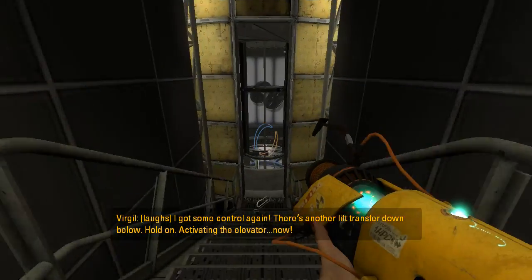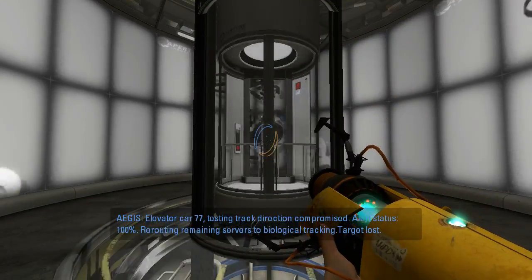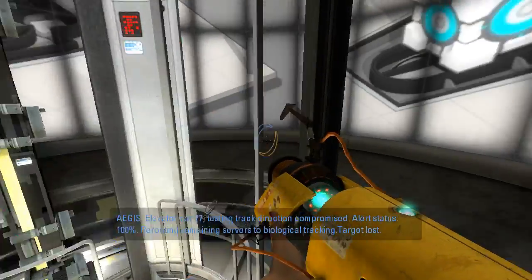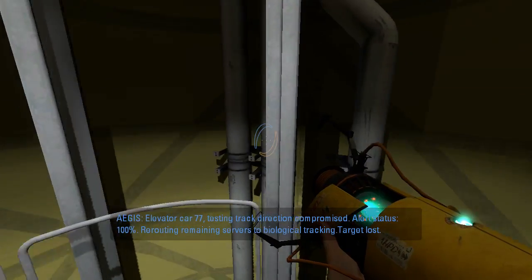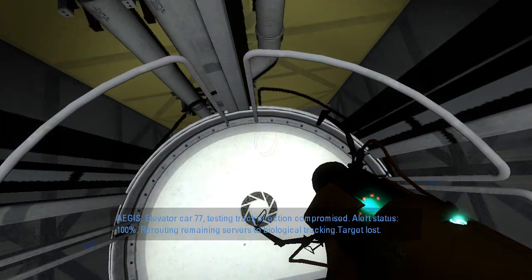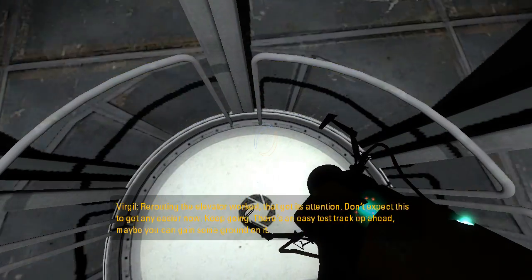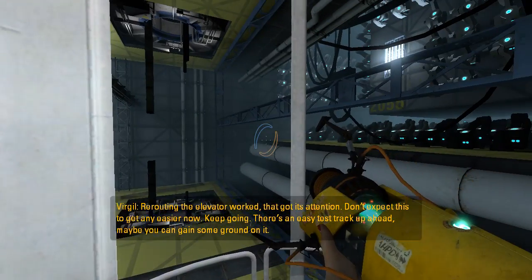Hold on — activating the elevator now. Elevator car 77, testing track, direction compromised. Alert status 100% — rerouting remaining servers to biological tracking. Target lost. The elevator worked. That got its attention. Don't expect this to get any easier now.